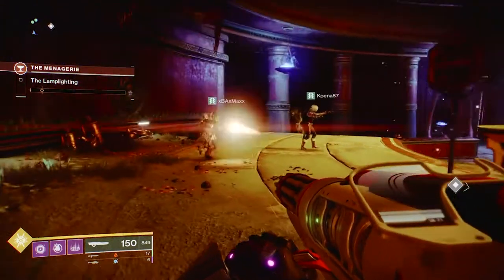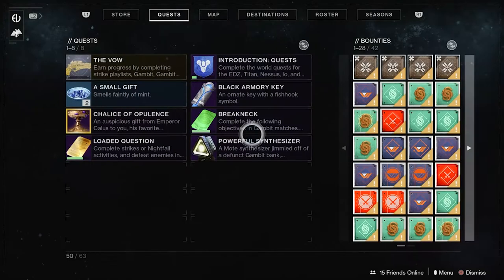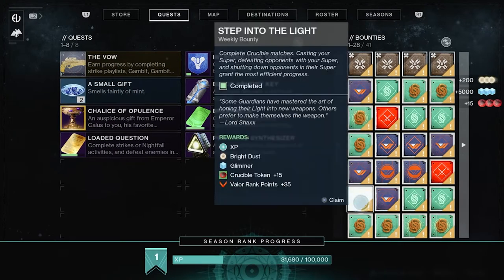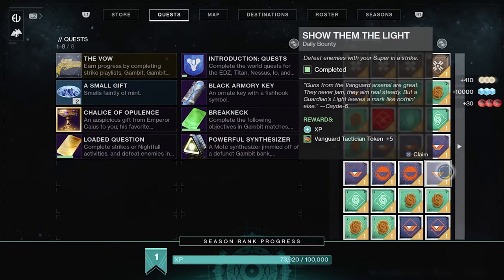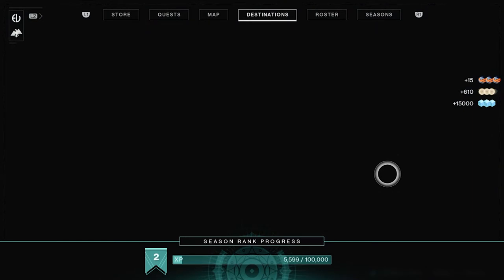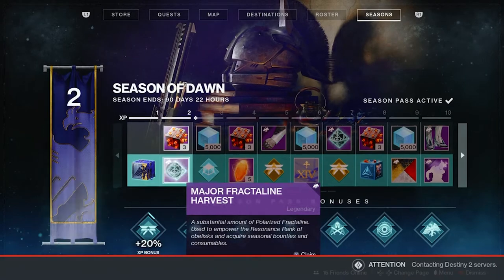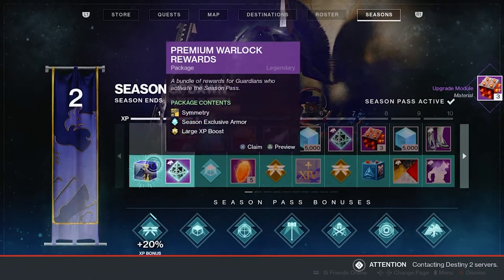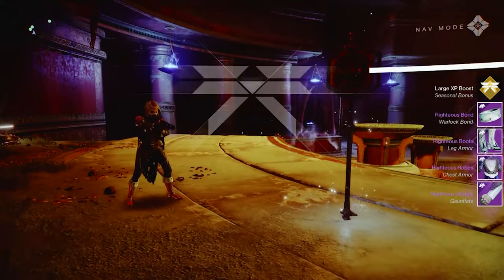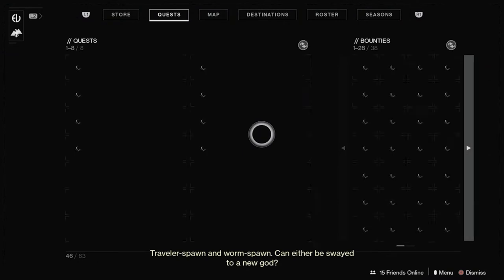When you first get in for the new season, before you turn in your bounties, wait a little bit and get into an activity. Either get a little further on your seasonal track — they usually give you an XP booster in the first few levels — or go into a six-player activity. Then turn in your bounties there, because you'll get extra XP from having other people in your party with Fireteam boost. Also use ghosts that give you additional XP. Do all of those to get as many XP and get your levels going up as quickly as possible.